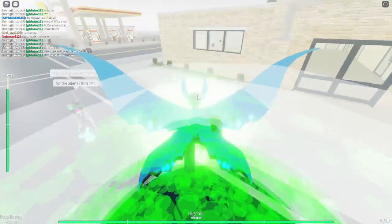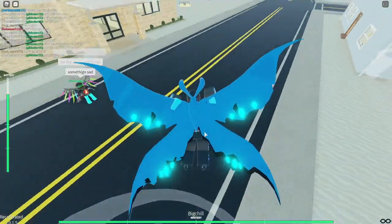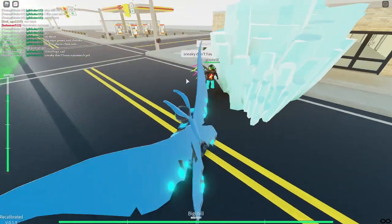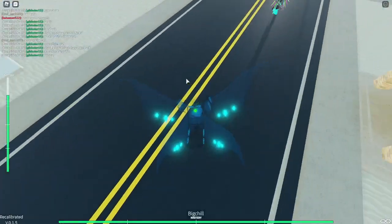Then there's Big Chill. You press I to close the wings, then you can't fly, but you can fly easily. Q does this, E slows them down, and T makes you freeze the floor.